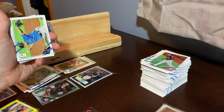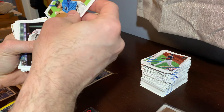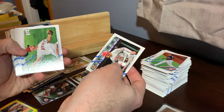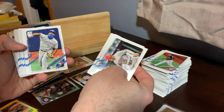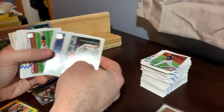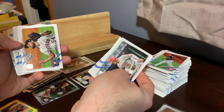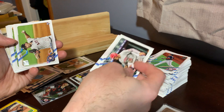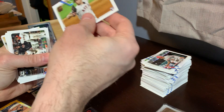Nick Niedert rookie Marlins, Nick Senzel Reds, Dylan Bundy Angels, Mitch Haneger Mariners, Toscar Hernandez Blue Jays, Albert Pujols Angels, Roberto Osuna Astros, Blake Taylor Astros rookie. This is box five — I will do the recap at the end. Walk-off Apart Giants, Josh Bell Pirates, Sean Doolittle Nationals, Tampa Bay Rays team card, then a Home Run Challenge card: Eugenio Suarez Reds.